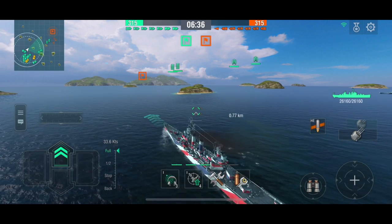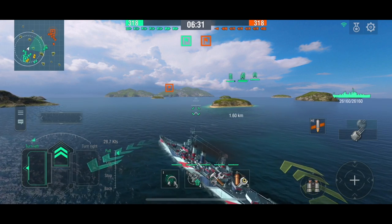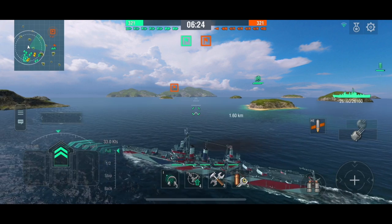I've spawned on pretty much the left side and I'm going to turn to the left. Looking at the mini-map it looks like all the enemy ships are heading left too — you can see them in the distance. They've just disappeared again because they haven't been spotted.